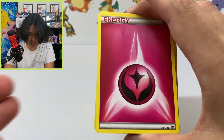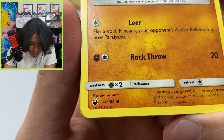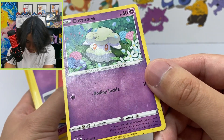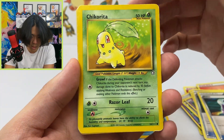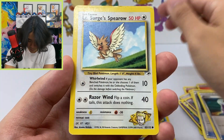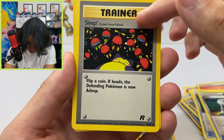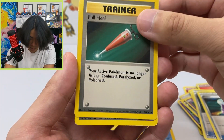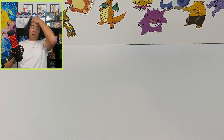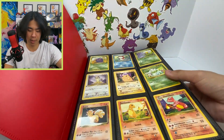These bonus cards are definitely not vintage. We got a fairy energy, a Larvitar from 2018, a Chikorita — some gen 2 stuff. Then there are a couple that are actually base set — we got Lieutenant Surge's Spearow and Rocket's Secret Machine, both from base set. That's kind of cool; I appreciate the freebie.